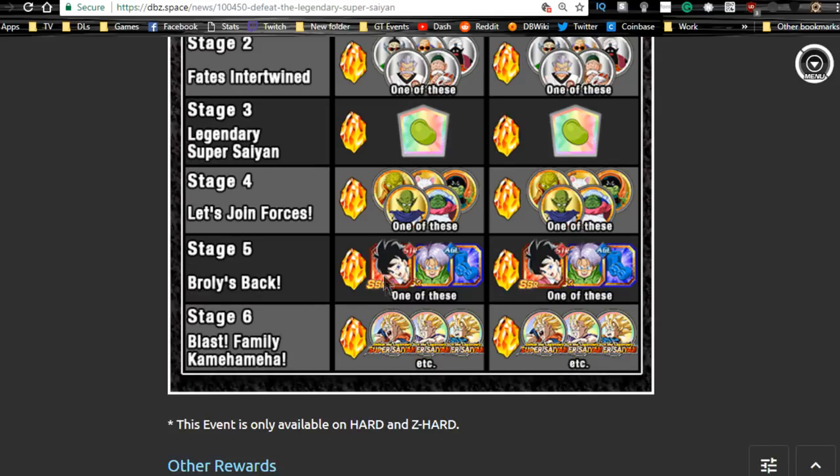Stage four — just do it for the dragon stones. On stage five you have Videl and Trunks. If you have any Videl you want to get to super attack 10 — the Valentine's Day Videl is the SSR — you can grab that from stage five. Neither Videl nor Trunks are really that great. Trunks doesn't really feed into any SSR variants of themselves in base form. The Dokkan awakening medals on stage six are for the strength Goku and Goten, and the agility Gohan Super Saiyan from the Broly movie.